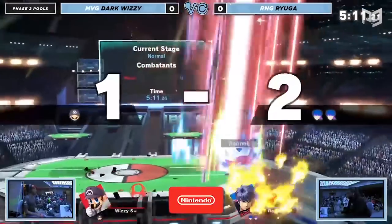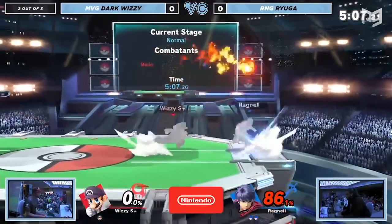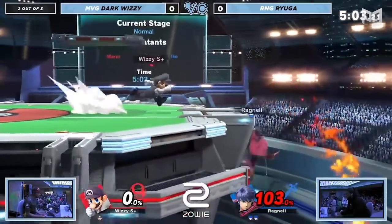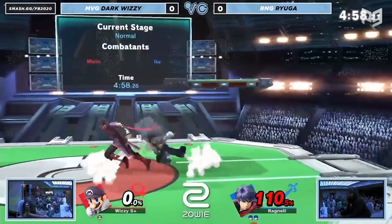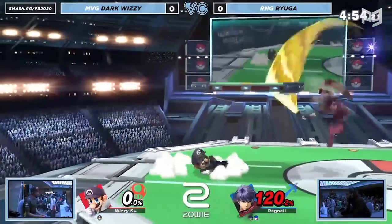It's been about a month since patch 7.0 dropped, and we've had a lot of Smash since then. We recently just had Frostbite, which was one of the most stacked tournaments Ultimate has ever seen. Now that time has passed and the meta has settled, we feel pretty confident in releasing our new tier list, updated for patch 7.0 and for a lot of the changes we've seen in the meta and competition.